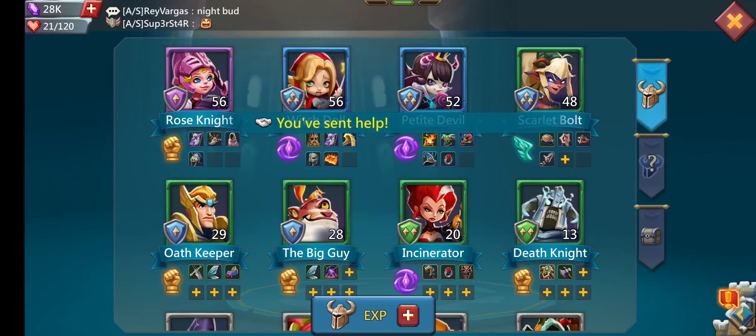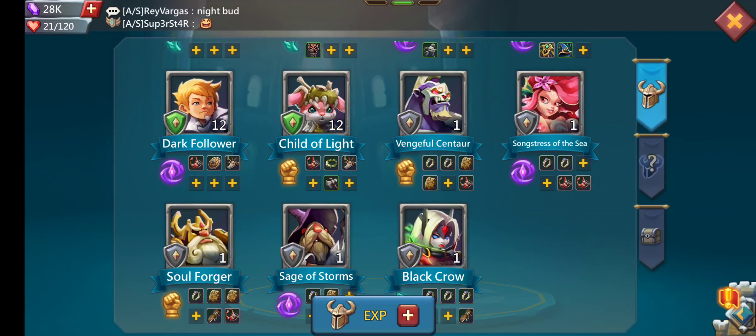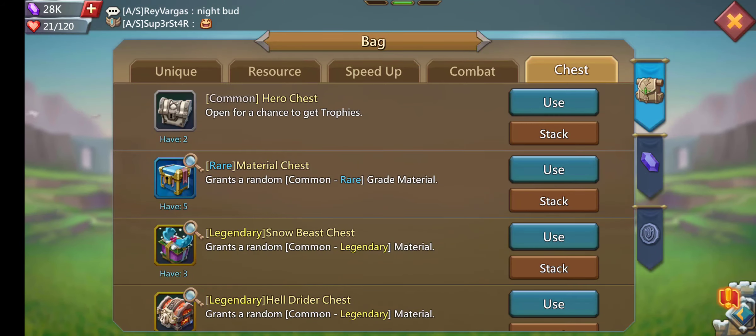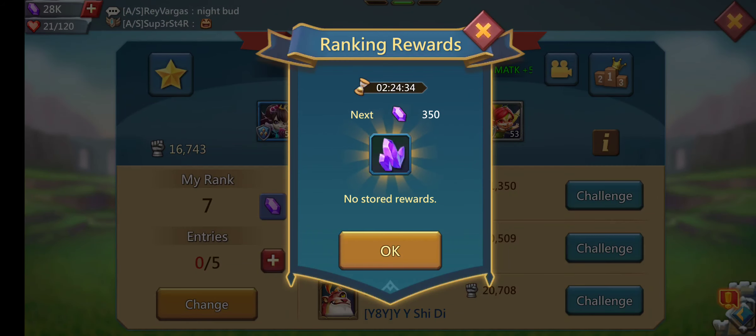Let's take a look at our heroes. I got Rose Knight at purple rank 7, Witch Dog, Petite Devil, Scarlet Ball, Old Keeper, the Big Guy, Incinerator, Death Knight. My heroes are a mess — my front line is infantry, so I'm gonna have Old Keeper, Demon Slayer, Rose Knight, Bob and Goblin. This account is only six days old so don't crucify me. I am number seven in the coliseum — every three hours I get 350 gems, which helps tremendously especially being C17 since I can put that towards troops and relocates.